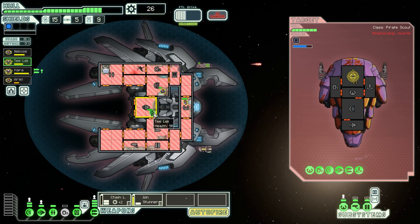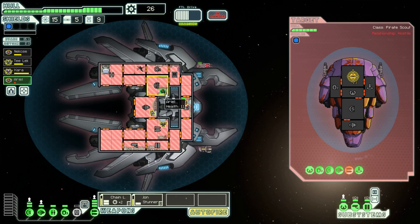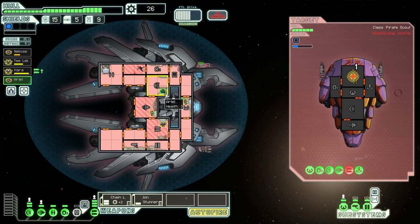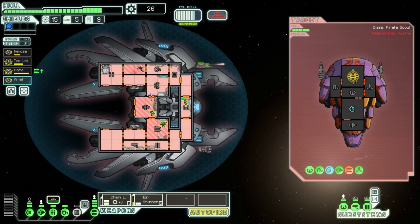Got a hole in the shield. These guys are actually probably quite good at repairing holes in the shield. Ariel's about to die from lack of oxygen. Let's go ahead and power the oxygen — actually, we should probably just let Ariel die so she comes back with full life. Why don't you go die for us, please. Bye-bye. You haven't lived until you've died at least once.